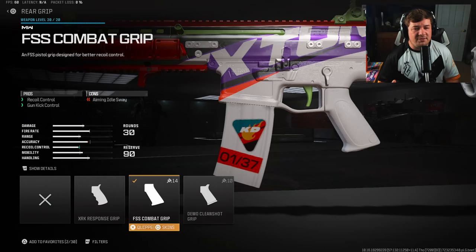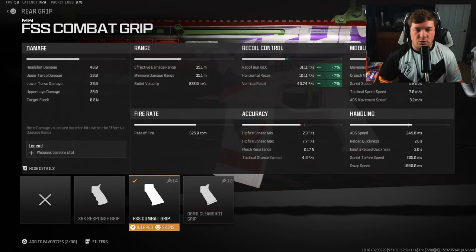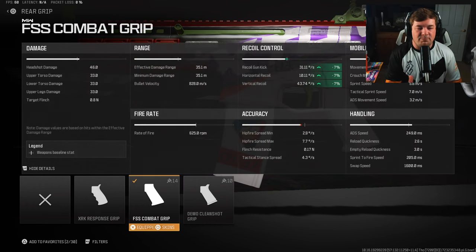Your next attachment is going to be the FSS Combat Grip — that's going to give you recoil and gun-kick control. Self-explanatory: just seven percent across the board to all of your recoil controls. It's just going to make it easier to hit your shots — one of a few different recoil attachments you're going to need.